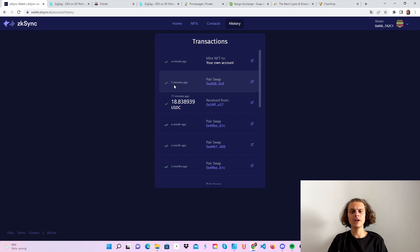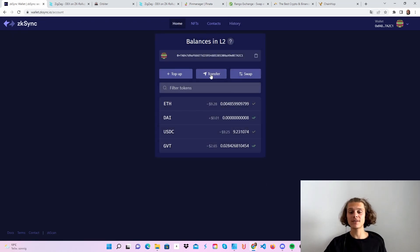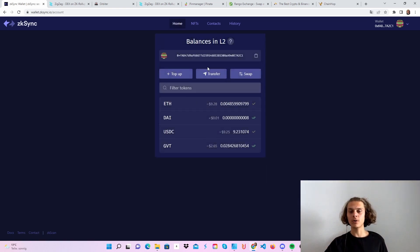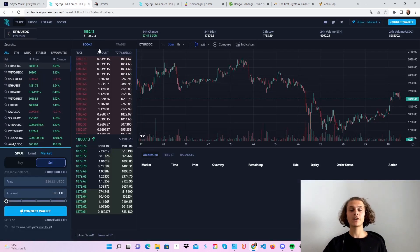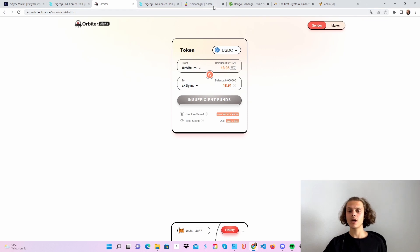I think this should be it in general. As I had some problems, it took me about two hours to make those few trades and maybe I've forgotten some things, but we should have used everything. We've used the transfer function, topped up our account, used the NFT section — you can mint NFTs, transfer them, or send them to layer one. We've done swaps on ZigZag with our MetaMask wallet and our Argent X wallet, used the bridge, made some trades, and used the Orbiter bridge two times.